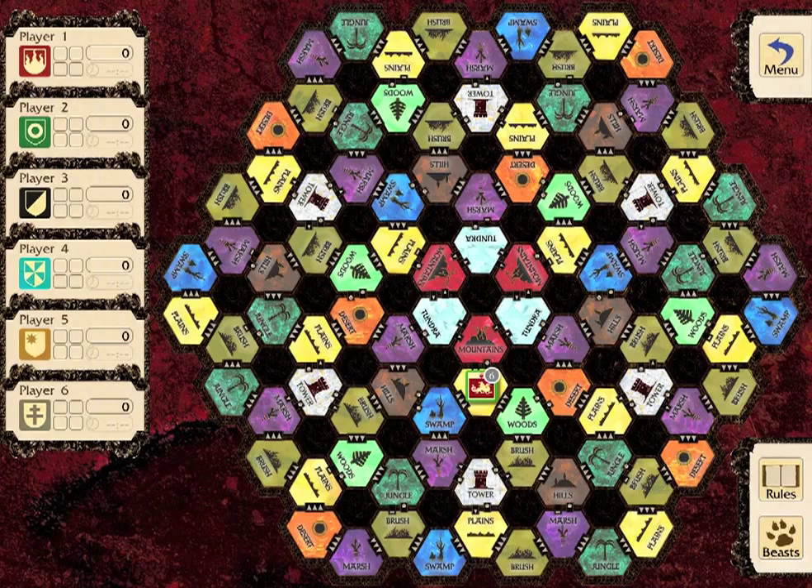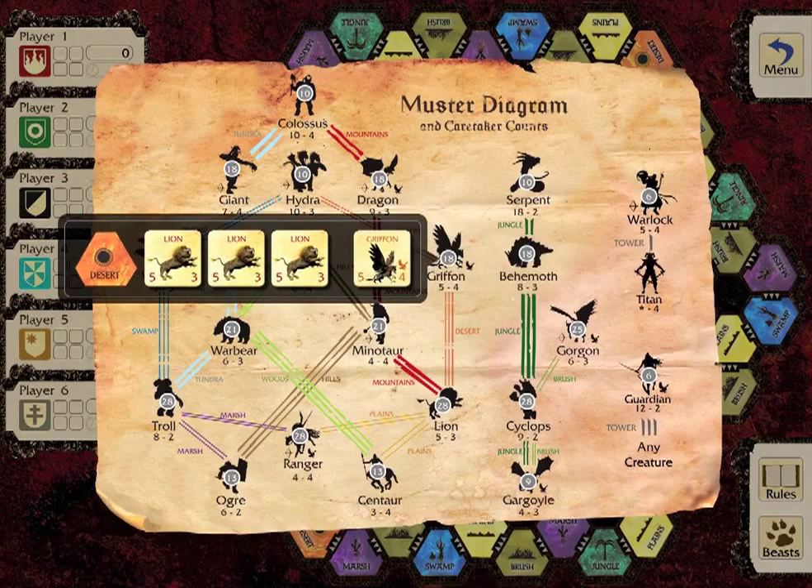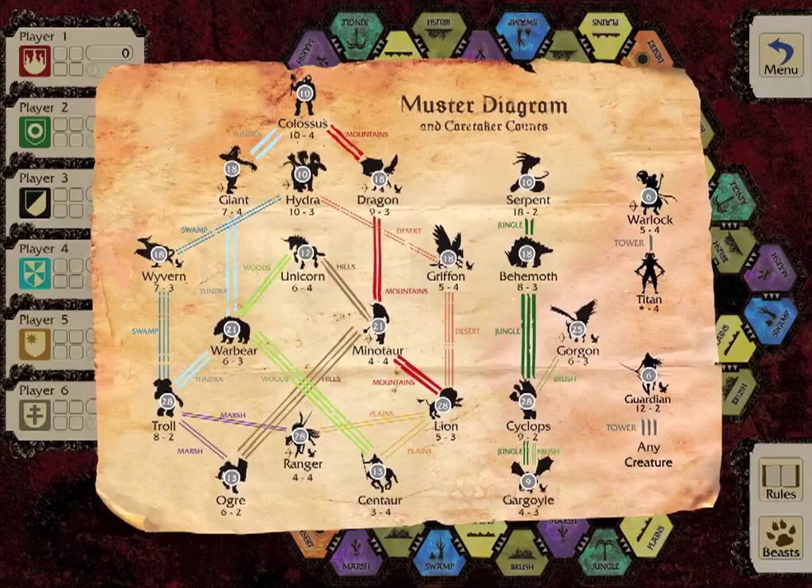Legions increase in strength by adding more and more powerful characters. A legion can add a stronger character by bringing a certain number of specific weaker characters to the right location on the board. This is called mustering. Only legions that move in a given turn can muster more characters.